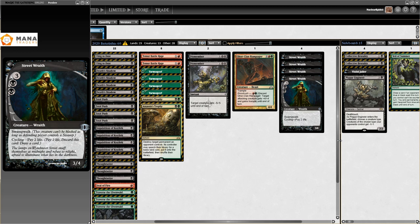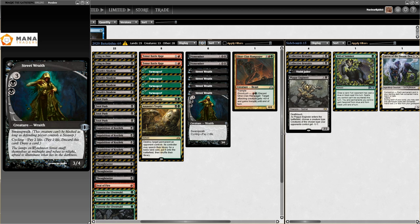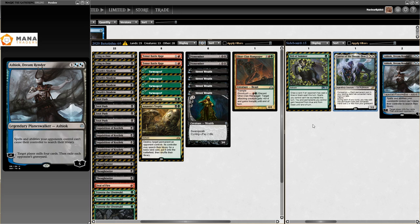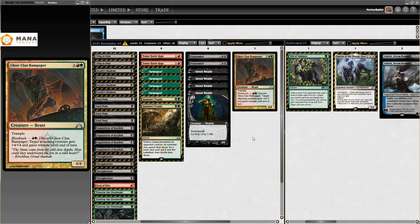Wait - this has got to be a misbuild. I think what was happening here was they were going to play Lurrus as their companion, then entered the league and realized they couldn't reveal Lurrus because of Street Wraith and Gore-Clan Rampager... and just 5-0'd anyway. Because why wouldn't you? I did not see that when preparing the video - that's so funny.